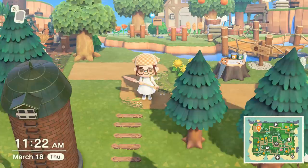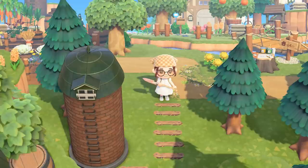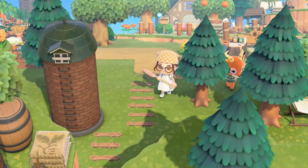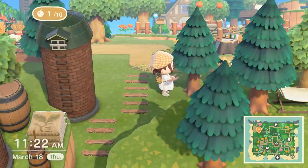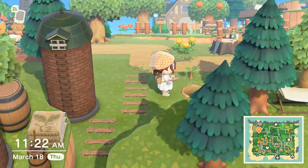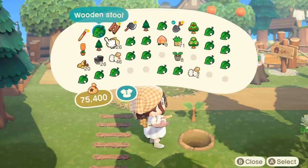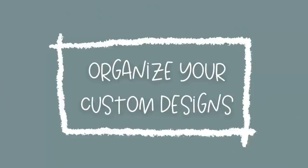A lot of people are concerned with their island rating and want to get to five stars. One of the biggest restrictions for me is the limit of 220 trees on your island. That might seem like a lot, but having too many trees is normally the reason I can't reach five stars. A helpful tip is that stunted trees do not impact your star rating, so you can go around and replace some trees with stunted ones. I have an entire video on how to stunt trees linked in the description and in the cards, and doing this can help preserve your five-star rating.